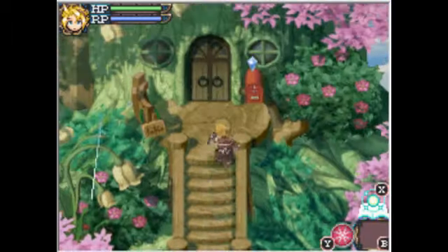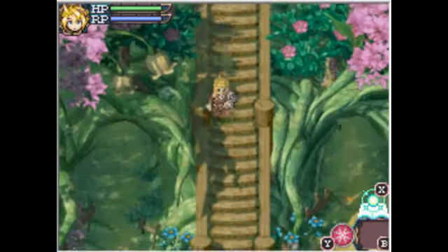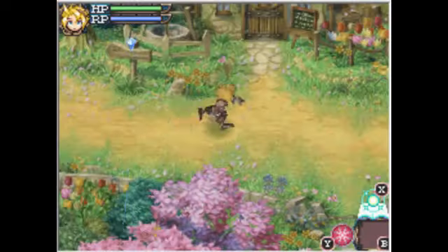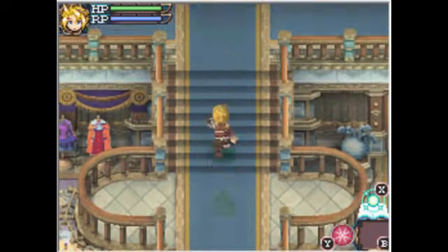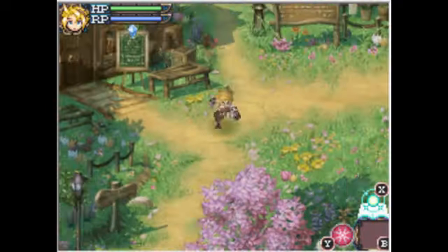Before I do anything, let me check the request in the mailbox. Now I can do this request of Shermus. That means he asked you to come. Let's just go to the request right now. He's sleeping, so let's just go to Private Forest first and I'll be back later.